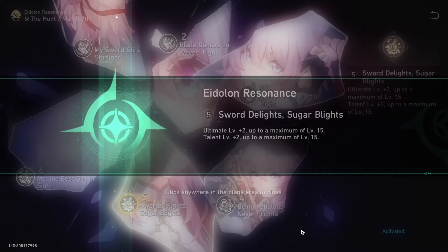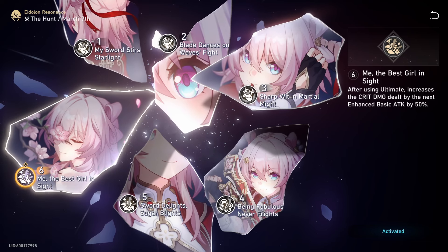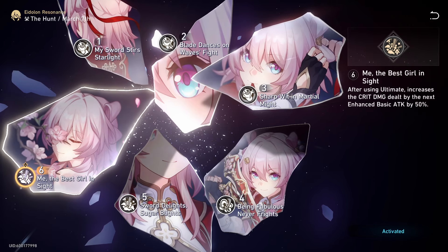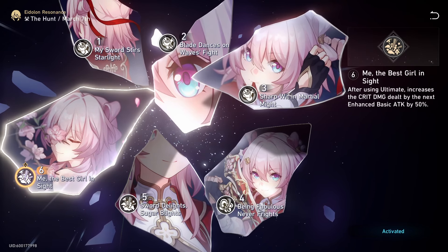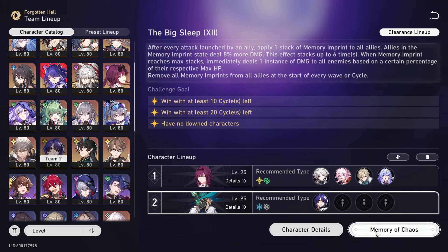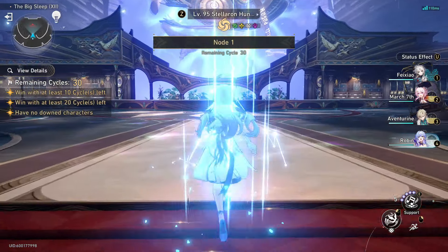I did a quick run to get a general damage overview. Upon starting the MLC run we're about to do, I had E1 Adventuring Shield up for some crit damage, had Robin skill and ult up, and the ultimate did 29k while the skill did 93k. So we're going to do that on the same enemy and see roughly what we get.